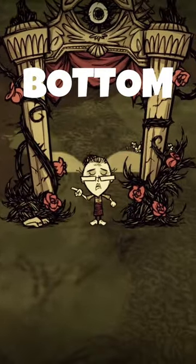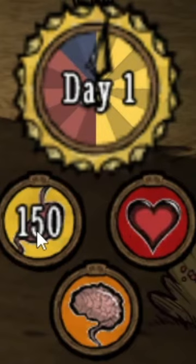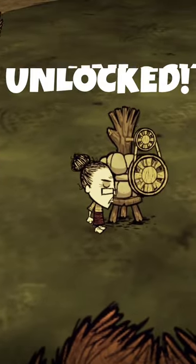This is everything you need to know about Wickerbottom. In short, Wickerbottom has 125 health, 150 hunger, and a whopping 250 sanity. She spawns with two papyri and all the recipes from a science machine already unlocked.